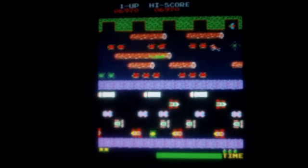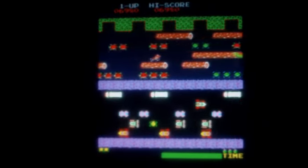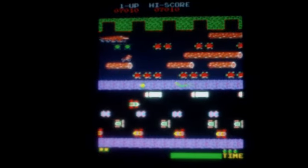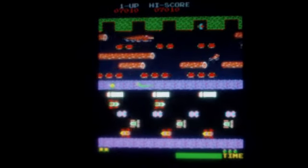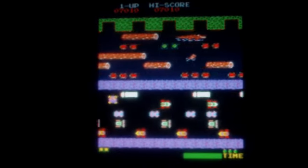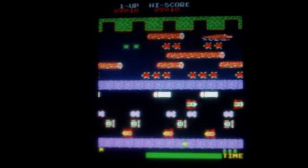Running out of time before getting a frog home is also a way to lose. Frogger is available as a standard upright or cocktail cabinet. The controls consist solely of a 4-direction joystick to guide the frog's jump direction. The number of simultaneous players is 1, and the game has a maximum of 2 players.